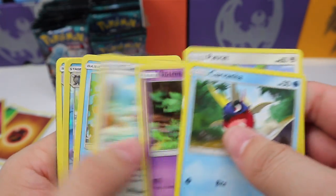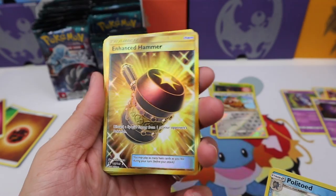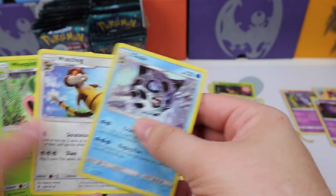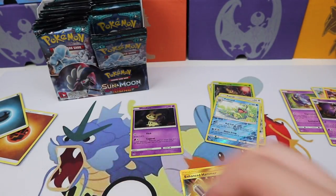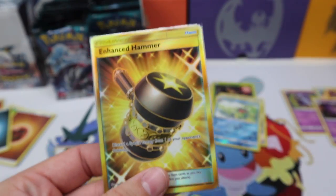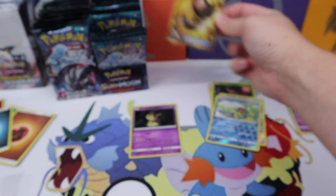Let's see what we have — there we go! A secret rare Enhanced Hammer and a Politoed reverse rare! Wow, we have an Enhanced Hammer — very nice, I'm all over that, that is great! Let me get a sleeve. It's a full art secret rare Enhanced Hammer — no reverse, a full art secret rare. That hasn't happened in a while!